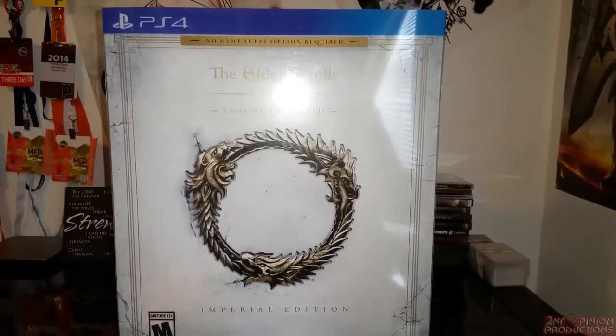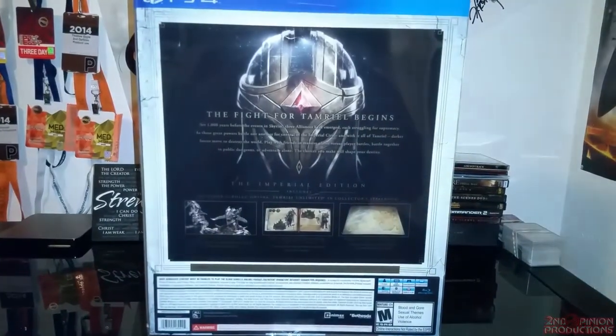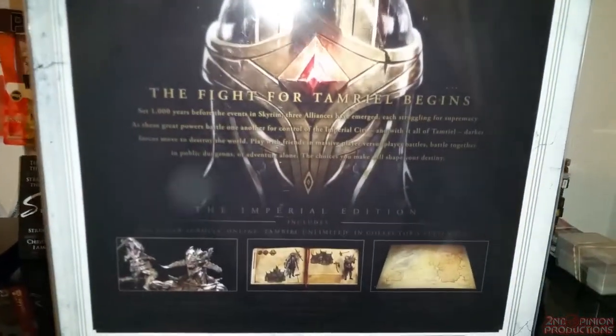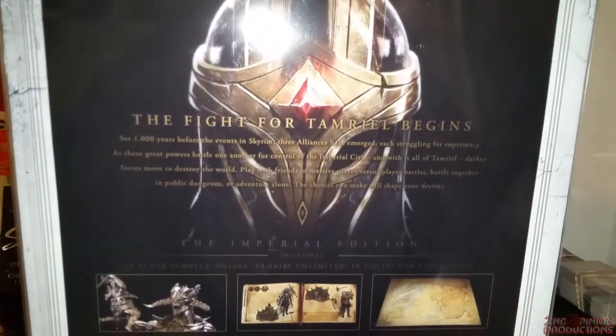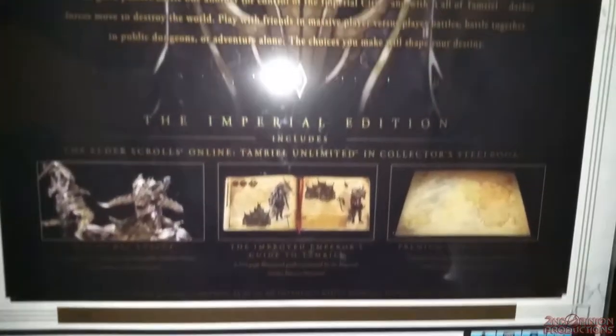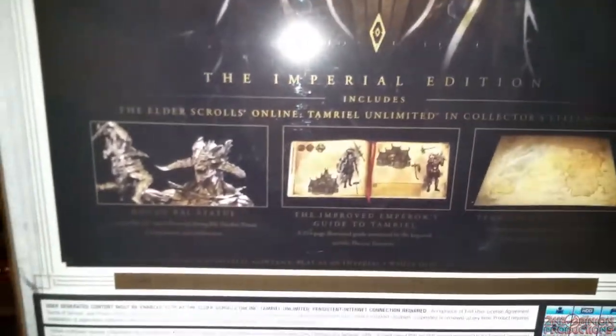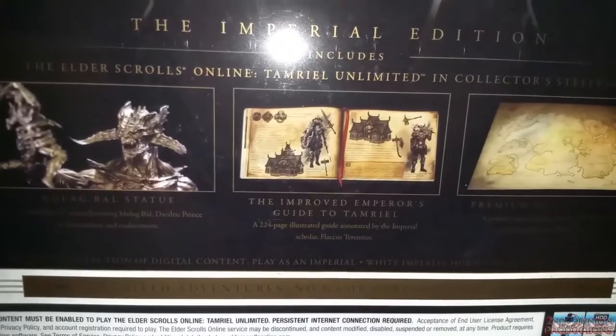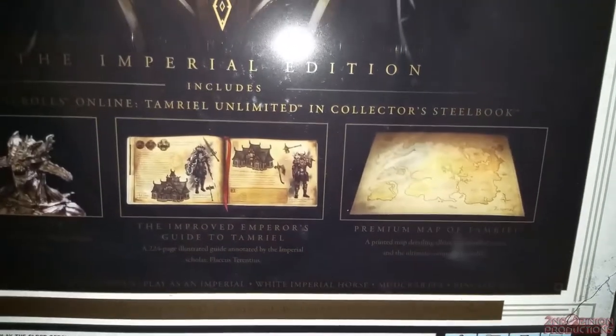We're going to get down into this unboxing. Here's the back of the case — 'The Fight for Tamriel Begins,' set a thousand years before the events of Skyrim, three alliances, blah blah blah. The Imperial Edition includes the Molag Bal statue, an improved Imperial Guide for Tamriel, and a premium Tamriel map.